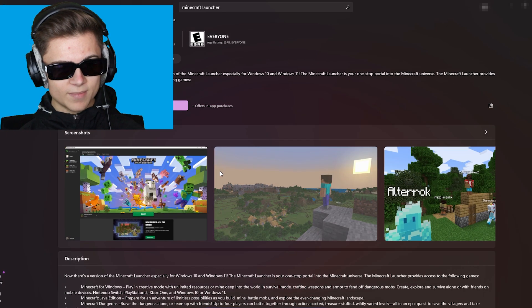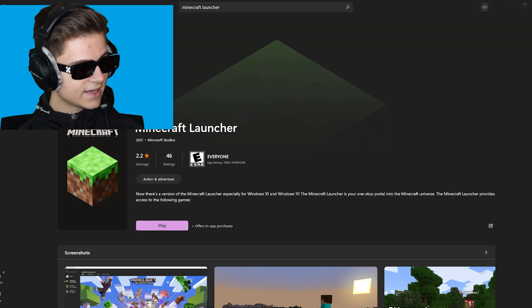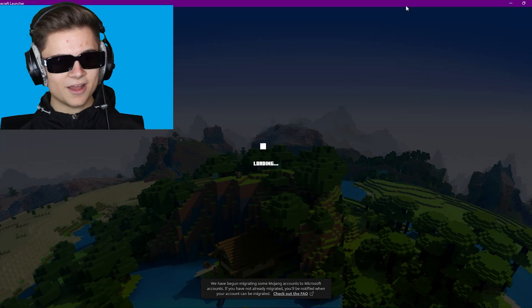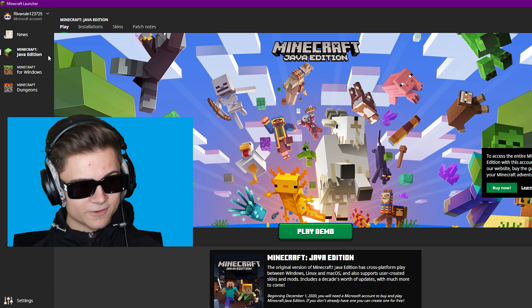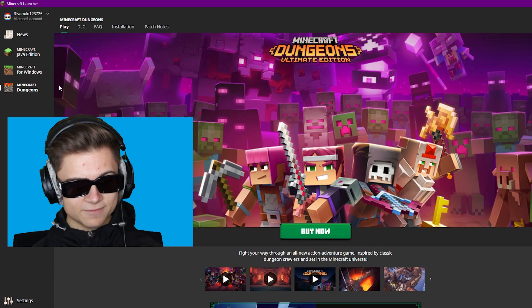I already went ahead and downloaded it, so I'm going to press Play. It literally only takes a couple of seconds. Switching over to my other monitor — as you can see we've got Minecraft Java Edition right here, Minecraft Windows 10 Edition right here, and then Minecraft Dungeons.